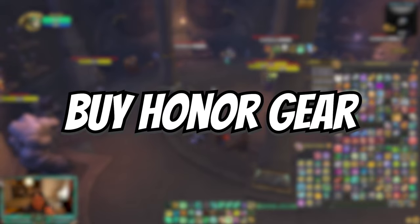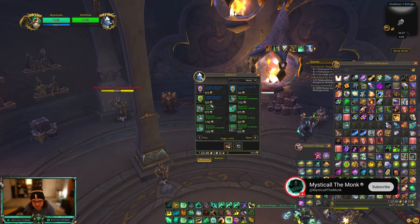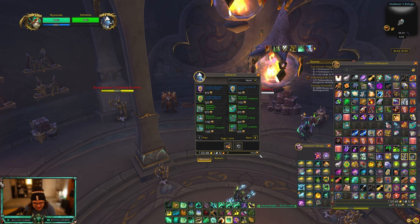When you log in you're going to be using last season's gear. You're going to want to immediately replace every single piece of gear you have — tier set or not, it doesn't matter — with honor gear. The honor gear now scales up to 515 in PvP. I think last season conquest was 490, so that's 26 item levels right there.